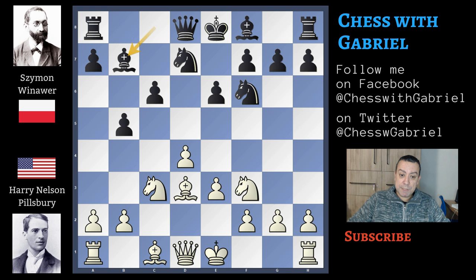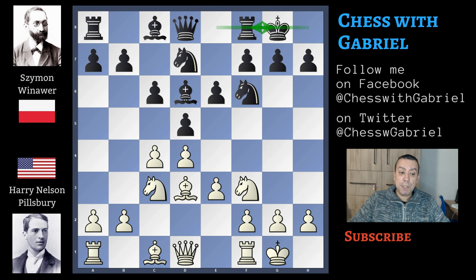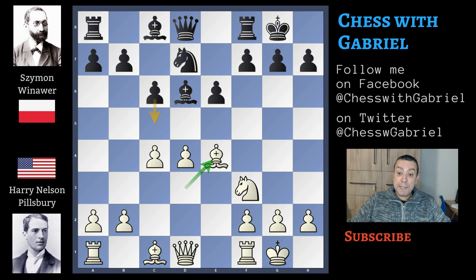Bishop to d6 is a developing move that doesn't give any problem to white. In fact, after short castle and short castle, white is ready to push in the center with e4. Of course there is a terrible fork, so d captures on e4, knight captures on e4 attacking the bishop, knight captures, and bishop captures on e4.